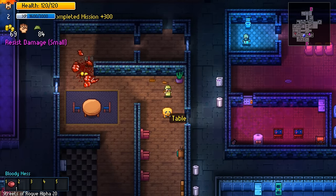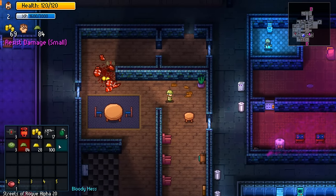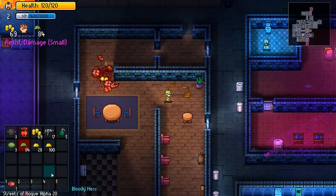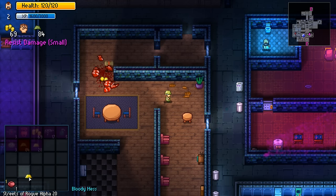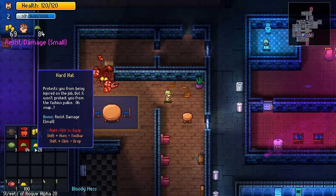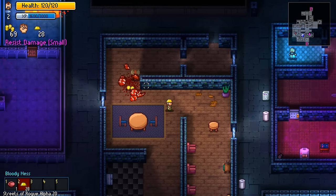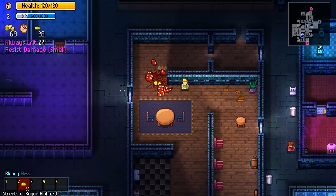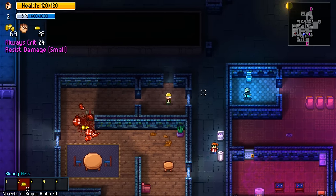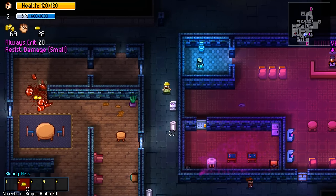We got the will and a hard hat. Let's check our inventory. Hard hat - protects you from being injured on the job. How does that work exactly? I popped the crate item - that's not necessarily what I wanted. We should go and kill someone really quickly while it's up.